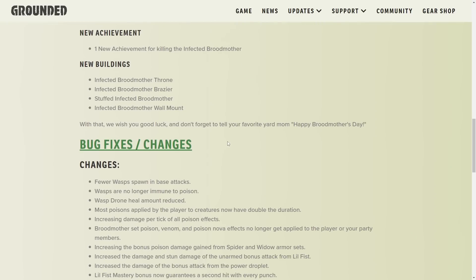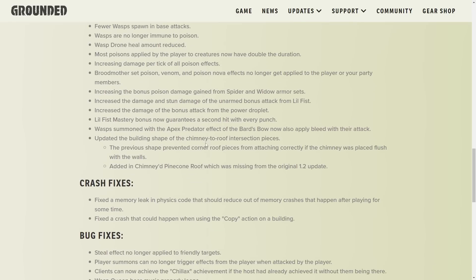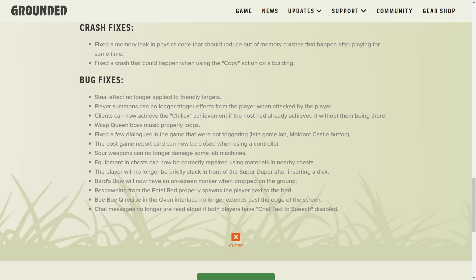With that, we wish you good luck — and don't forget to tell your favorite yard mom Happy Brute Mother's Day. Now for some changes: fewer wasps spawn in base attacks, wasps are no longer immune to poison, and wasp drone heal is reduced. Most poisons applied by the player to creatures now have double the duration, increasing the damage of all poison effects — so the poison was nerfed before but it looks like they're trying to balance it back up. Brute Mother set venom poison effects no longer get applied. These are mostly just balance changes.